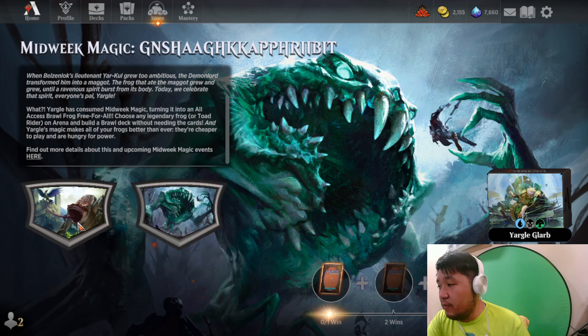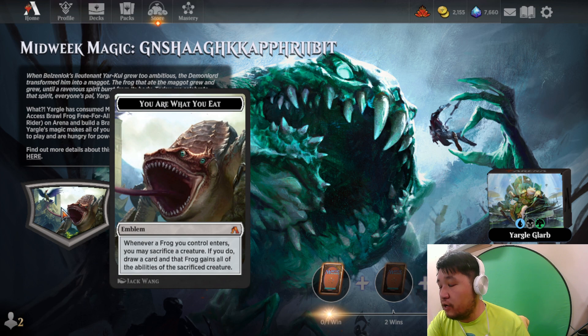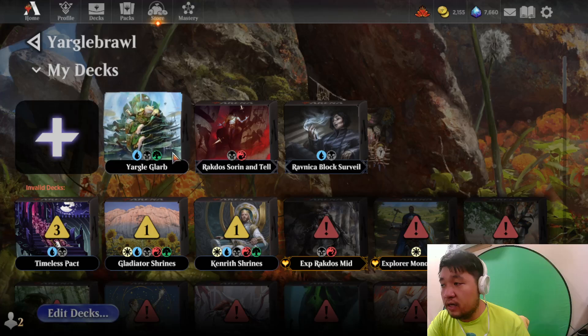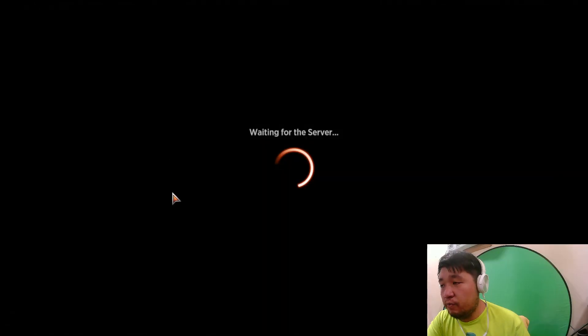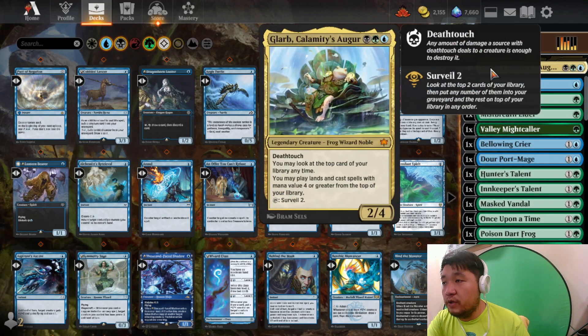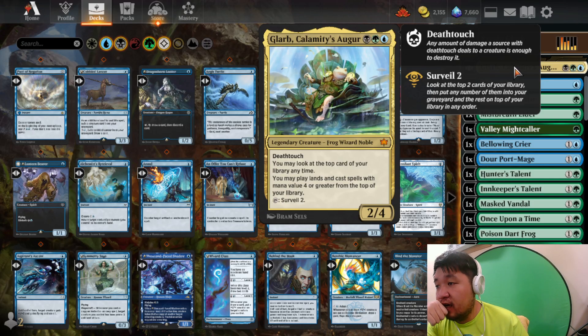This is also a free-for-all event. When we had this emblem before it was for pre-constructed decks and there were a lot that had way too many copies of original Yargle. Now we're going to be doing a Yargle deck, and we're probably not going to choose Yargle itself. Mono black is fine but it's also kind of boring. We're going to go with Larv instead — Larv Calamity's Augur, a three-mana 2/2 with deathtouch. It's a frog — you may look at the top of your library anytime, play lands and cast spells with mana value four or greater from the top, and you can surveil two.